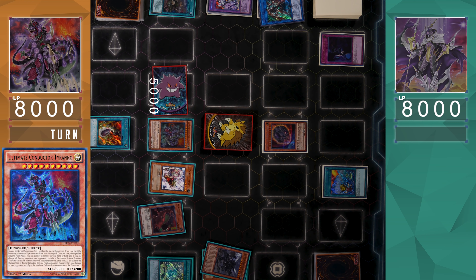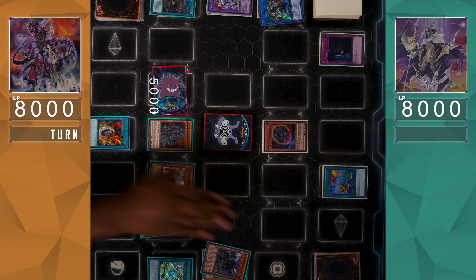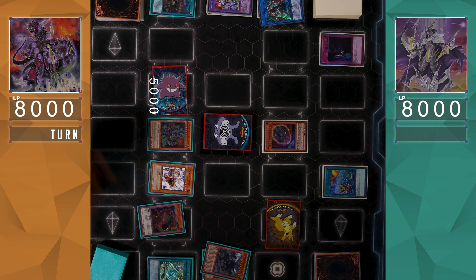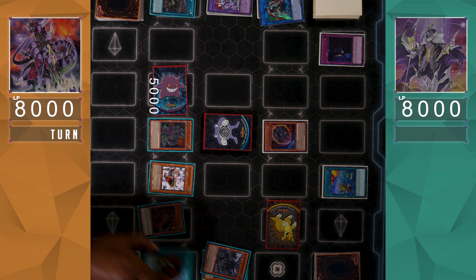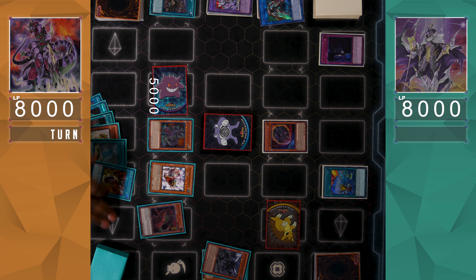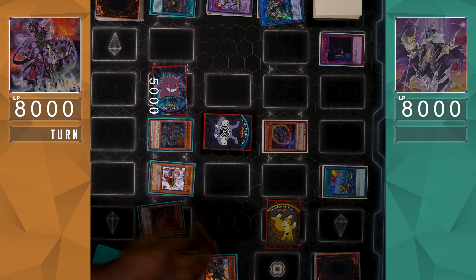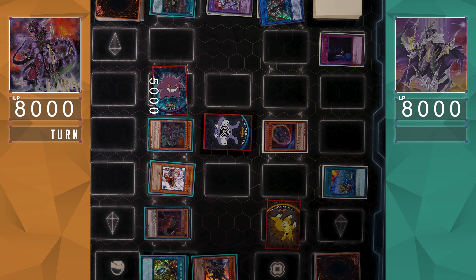Lost World can now trigger its effect to Special Summon a token, and upon that token being attempted to be destroyed, Lost World can protect the token to destroy a Baby Sarasaurus, which will allow them to Special Summon a Dinosaur monster — and if it's 2,000 attack or higher, it looks like Dinos will be taking Game 1. It's really interesting to see how Dinos are able to come back from Nibiru, Nibiru not necessarily being the reason why Dinos cease to exist.